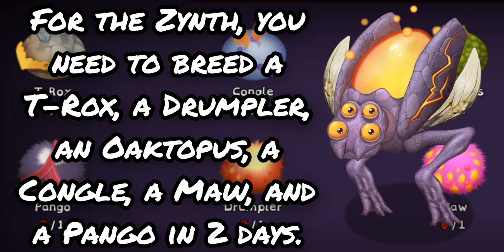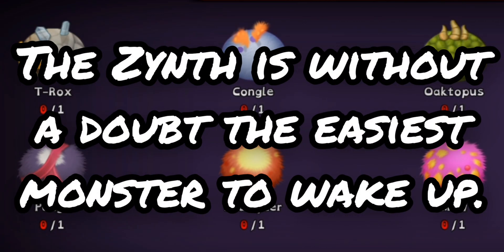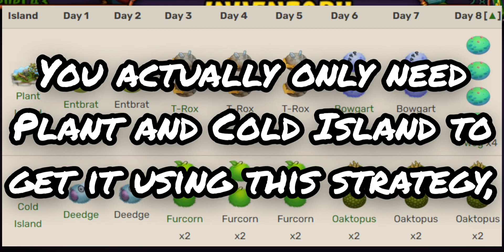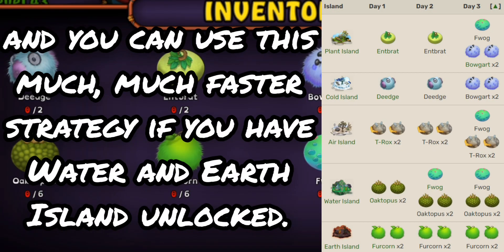For the Zinth, you need to breed a T-Rox, a Drumpler, an Octopus, a Congol, a Maw, and a Pango in two days. If you have Plant and Cold Island, you can use the methods shown to wake it up in a day, or even faster if you have every island up to Fire Oasis. The Zinth is without a doubt the easiest monster to wake up. The Zooker is a little harder, where you need to breed two Intbrats, two Deejas, four Bogarts, six T-Roxes, six Octopuses, six Furcorns, and four Fwags in ten days.